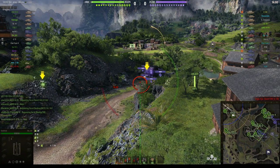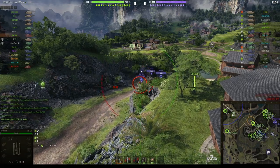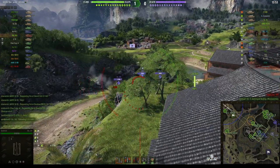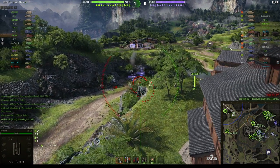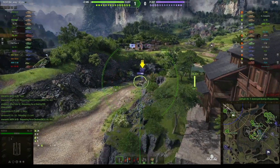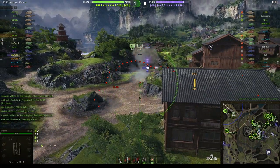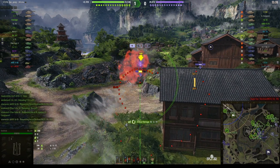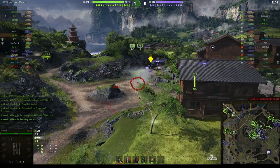His first shot damages an E50 and gets a critical hit, but only stunned the E50. We can see where the enemy SPG is — just behind that group of houses near the enemy cap area. The other one is around the back of the cap area behind the rock. We're loaded, round's out — splashes the Vis 55 for 244 hit points.